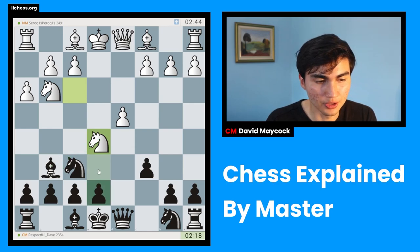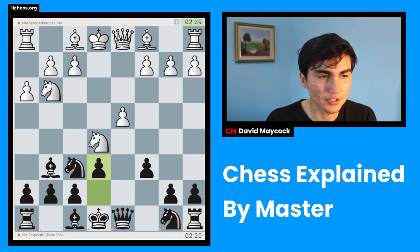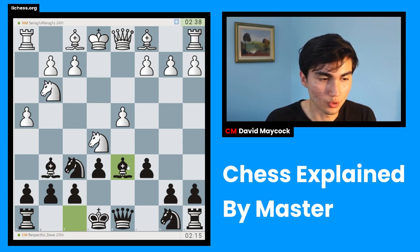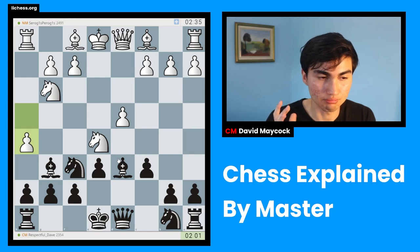Nf5 — very good move. Now this bishop is going to get hunted, unfortunately. Once I give my opponent the bishop, usually playing against the bishop is not very pleasant. So I'm going to suffer a little bit, but it's okay. I'm going to play Bd6, asking a question: would you mind if I take on E5? And this is a forced move. So you do have to check forcing moves when you're playing a game — checks, captures, and everything that forces you to do a certain move.